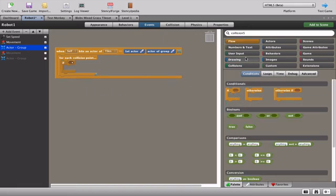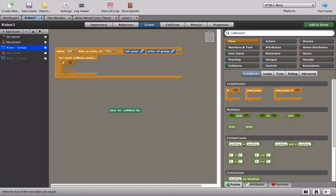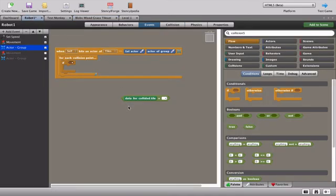We put a big 'if' inside the collision block: if the data for the collided tile equals 'EndPoint' - remember, data is that box where we typed the word. So: when the robot hits a tile, and the data for that tile says 'EndPoint' (exactly what we typed), we want the robot to change direction.